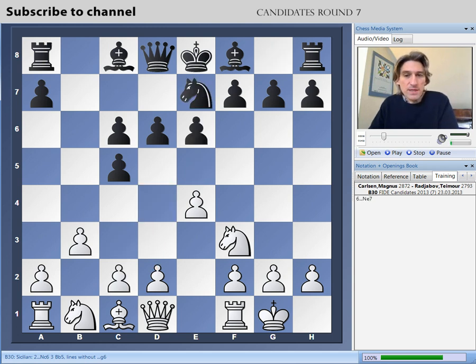Radjabov played Ng7 — you want to play Ng6 and only then e5 and Bb7. It's more stable in that way once you've got your knight out. So Carlsen played the standard move here, which is e5, which breaks up black's pawns on the queenside.